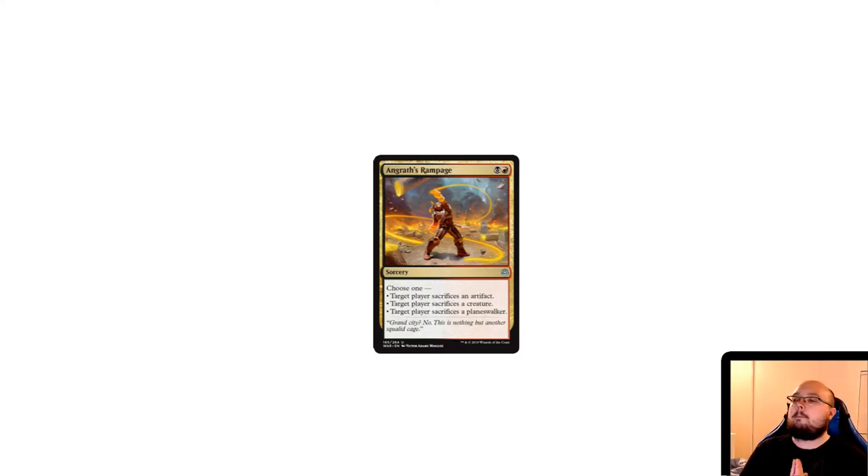This is a pretty interesting card in the sense that it's very flexible. It obviously isn't going to be good against a deck that runs many artifacts or many planeswalkers — those are the most important targets. In War of the Spark there's going to be a lot of planeswalkers, so it might not be as good as I think, but it's still very cheap and forces sacrifices of artifacts, planeswalkers, and creatures. This could be very good against control decks.